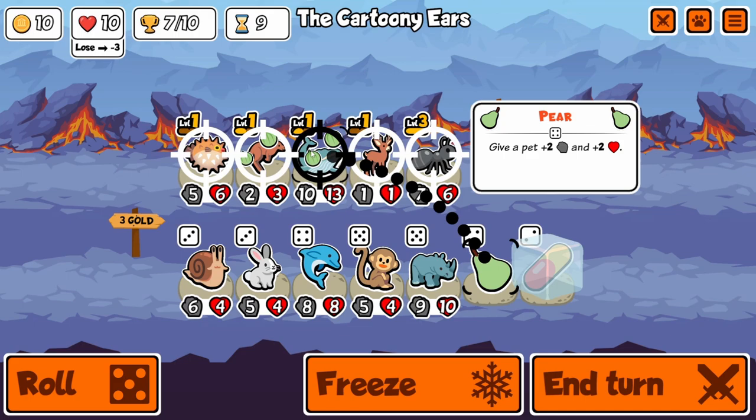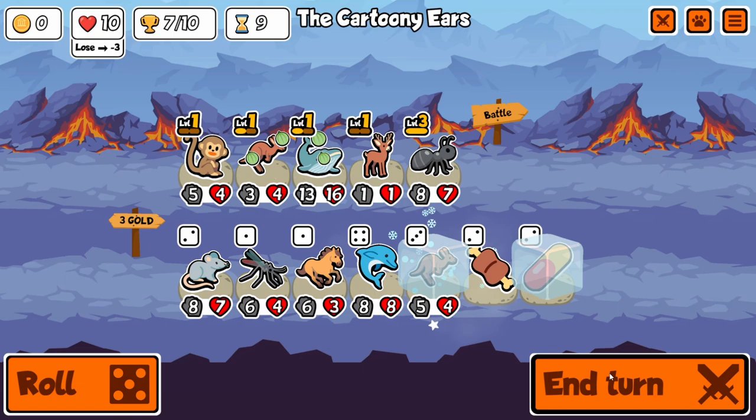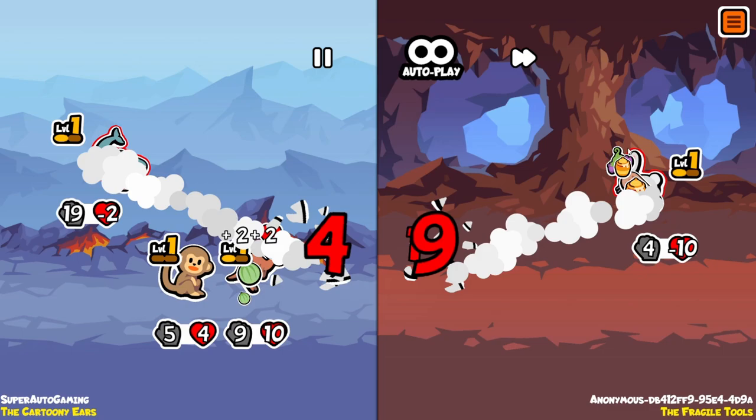All we need to do is buff the ever-living shit out of our whale — pears, sushi, pizza, everything you can think of onto that whale. We'd really like a level 2; I think that would be probably a bit better. I really wanted to pill this level 3 ant, but I was really worried it would hit the deer, and then I'd be kind of fucked — that's a lot of stats to lose. So I decided to just keep him as the big ol' level 3 ant and give him a few buffs.